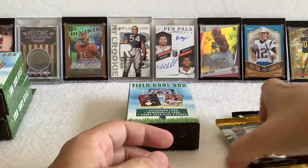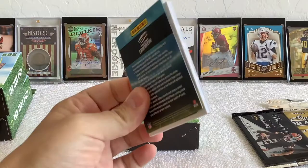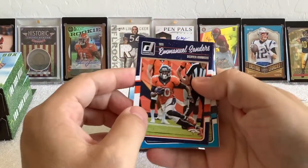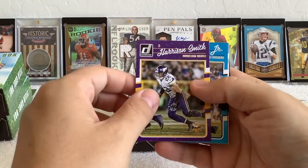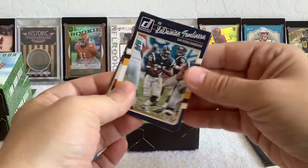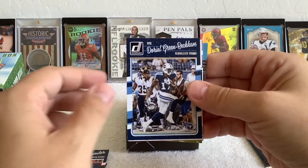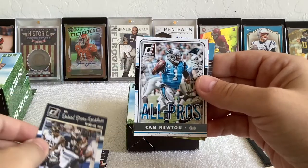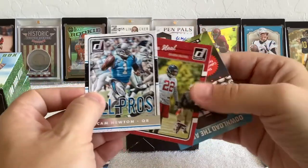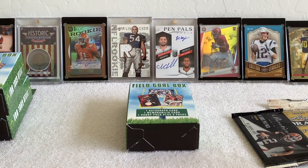Second 2016 Donruss pack — maybe Carson Wentz in here? Emmanuel Sanders, Harrison Smith, Ted Ginn, Ladain Lane, Townsend, Brock Osweiler, Odell Beckham All-Pro, Cam Newton insert, and a Keanu O'Neill rookie. All right, it is what it is.